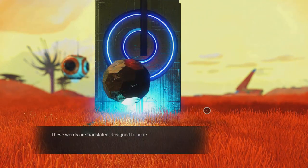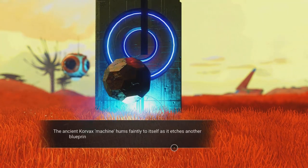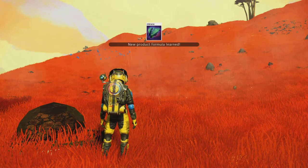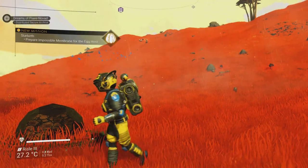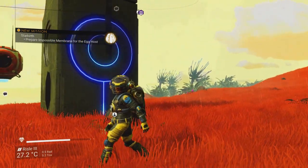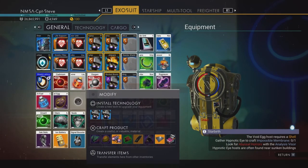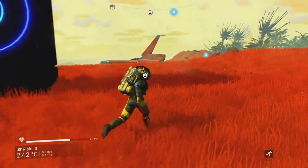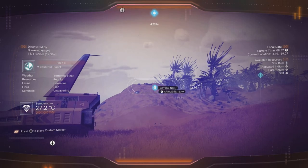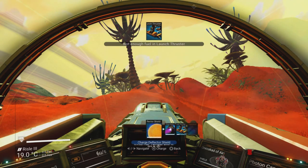Loving the yellow skies against the red grass. Interacting with the plaque — it needs an impossible membrane, a hypnotic eye, and living water. I'll need to go into the sea for the eye. Living water — no idea where to get that. For now, focusing on the eyeball. A marker appears over there — maybe that's the living water or the eyeball.